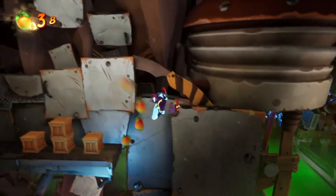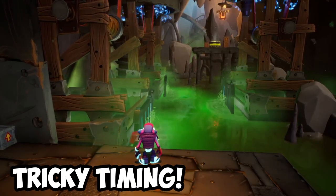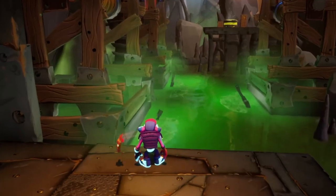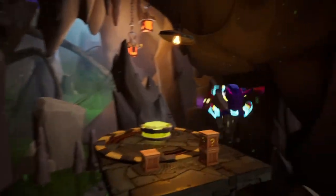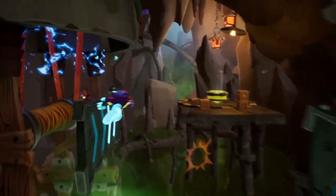Remember to jump on the arrow crate to get the additional crates on the left side. This part is possibly the hardest one so far, as you really need to time your wall run at the precise timing or you will get shocked at the very end. I highly suggest waiting till it reaches to about here and then immediately run and jump, then jump off the last wall as soon as you can. This way, you are able to make sure you won't get electrified at the third wall.